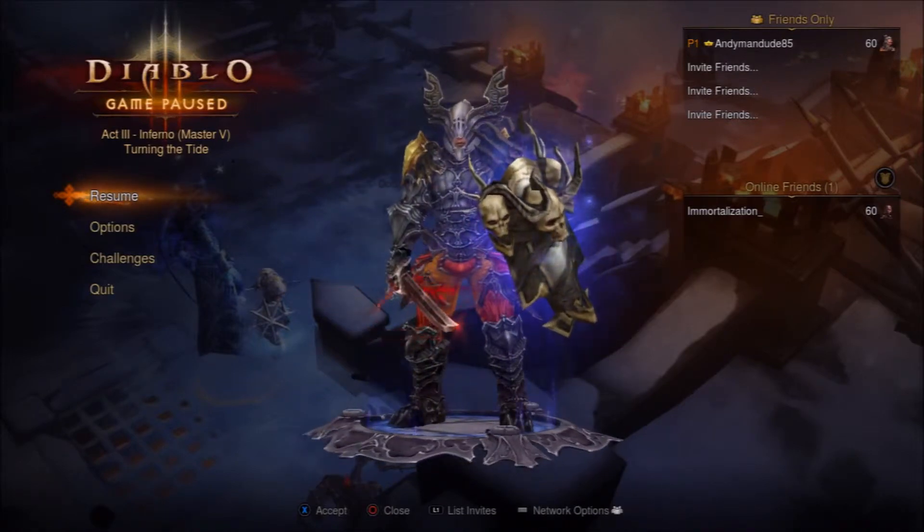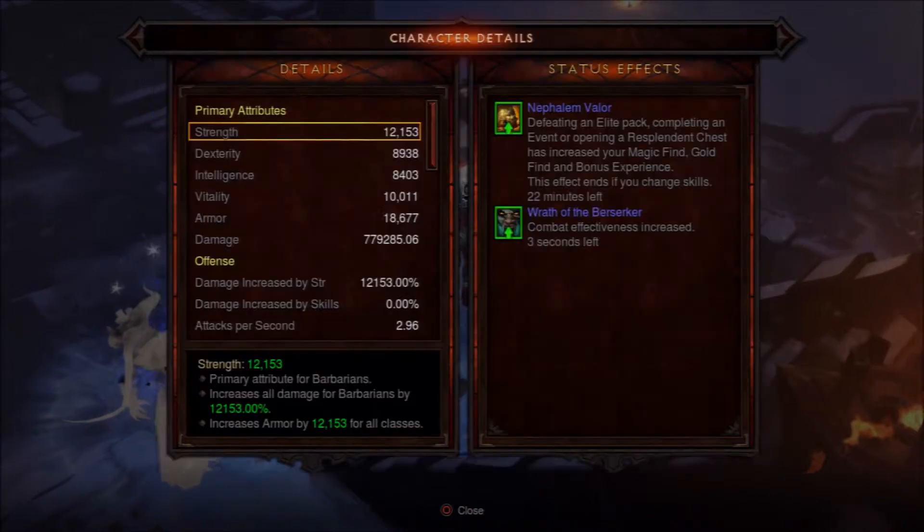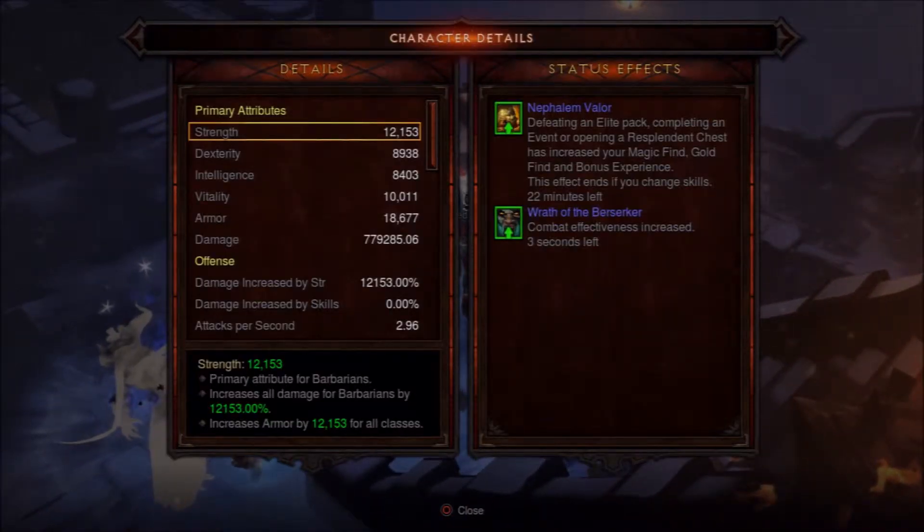Nephilim Valor actually makes your character have more magic find, gold find, and bonus experience. So you want to make sure you have that when you encounter these key wardens, or they're not going to drop for you.